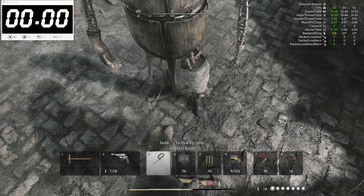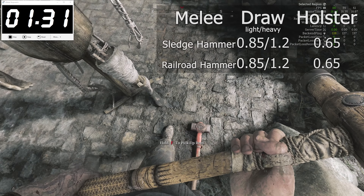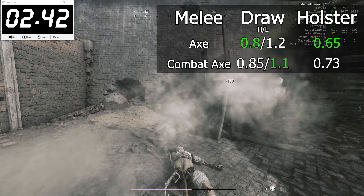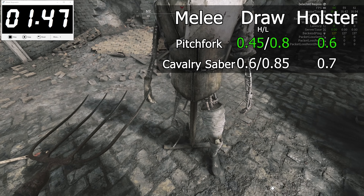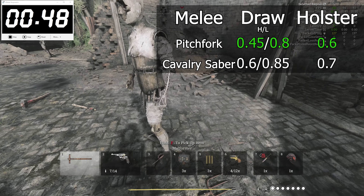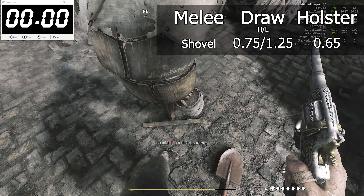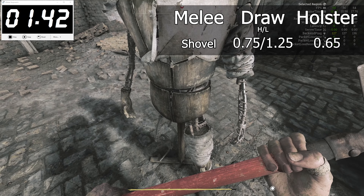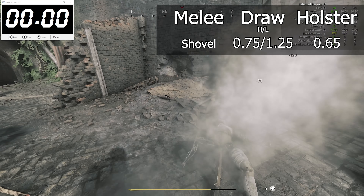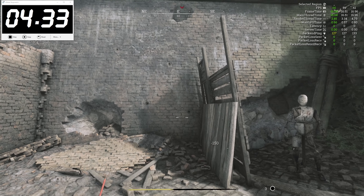The world weapons are all interesting because they're variations of the ones I mentioned before. The sledgehammer shares the same stats as the railroad hammer, the axe is about as fast as the combat axe, and the pitchfork behaves almost identically with the cavalry saber but has a slightly faster holster speed. The only genuinely unique weapon here is the bonk master itself — our beloved shovel. It hits its light attack marginally quicker than the sledgehammer, takes as long to do a heavy attack, and holsters a bit faster.